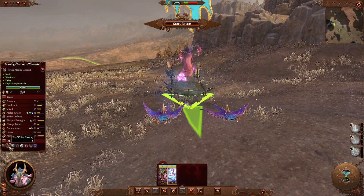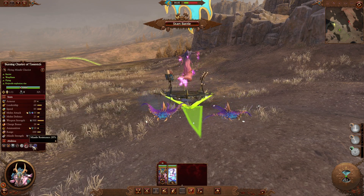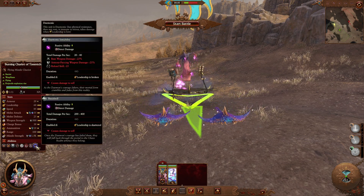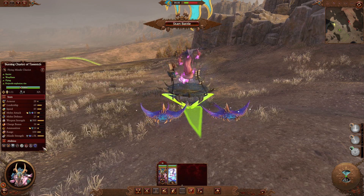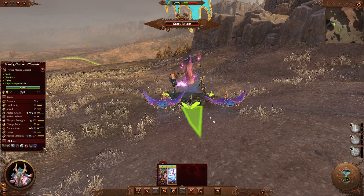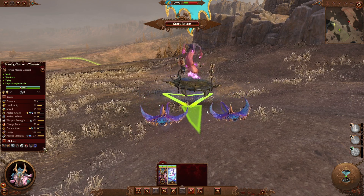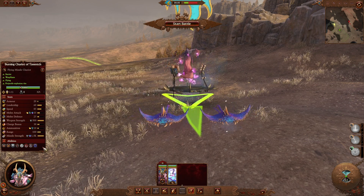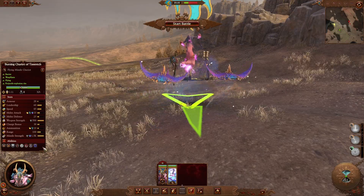Finally for unit changes, the Burning Chariot of Tzeentch has an increased plus 20% missile resistance so they're not as much of a target. However their projectile masses have been lowered by 33% so they don't stagger enemies as often. The missile resistance makes them much more viable and the debuff needed to happen because it was just making armies stagger too much and it was a bit ridiculous.